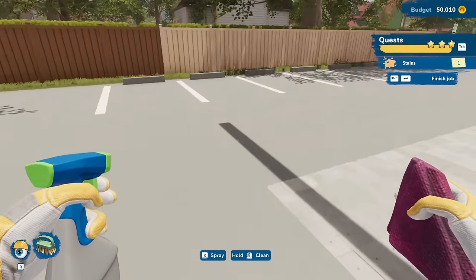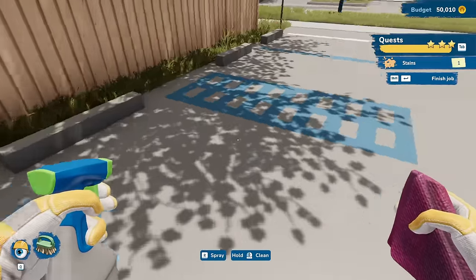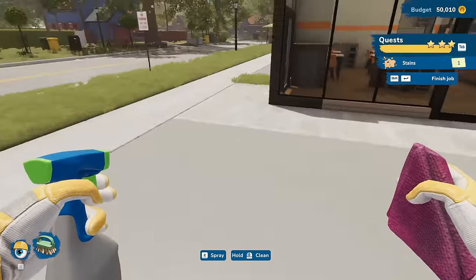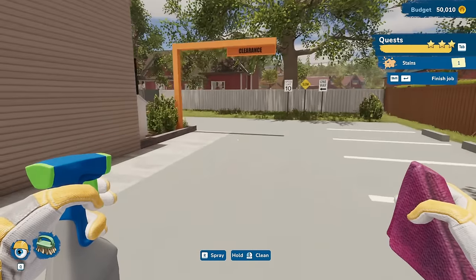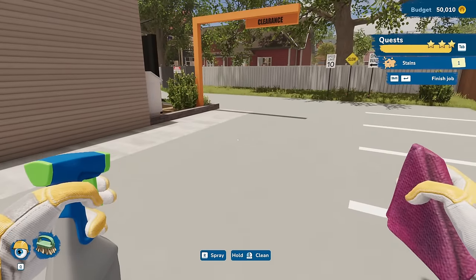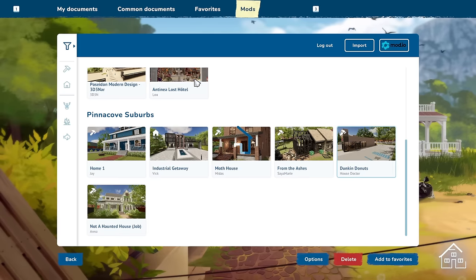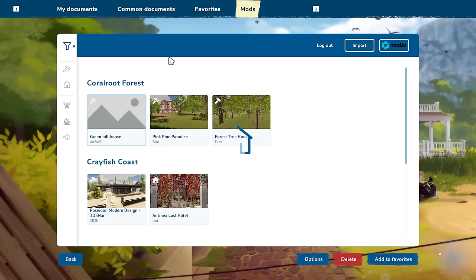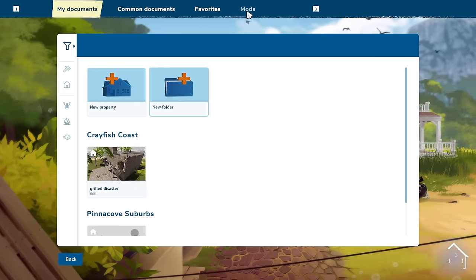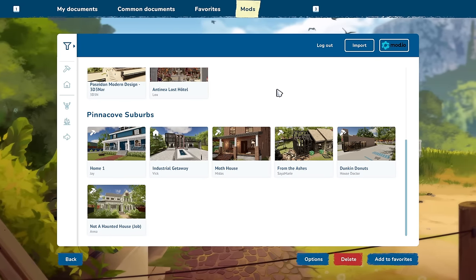There's one stain left but I have no idea where it is. I don't see anything out here. A lot of people did say they wanted to see more mod stuff so I figured we'd come and do more mod stuff. I'm wondering if this update made it any better on the overall mod loading, because that was one of the things that took a long time. Oh my gosh - yeah, it's a thousand times easier!